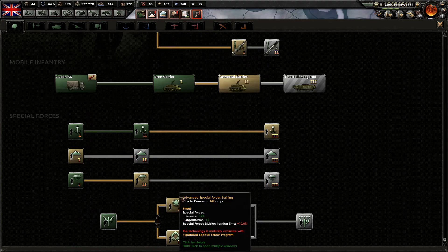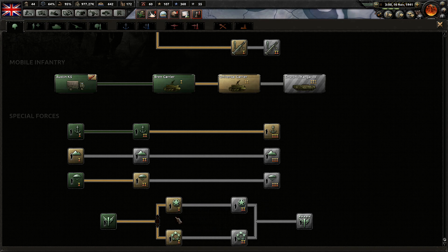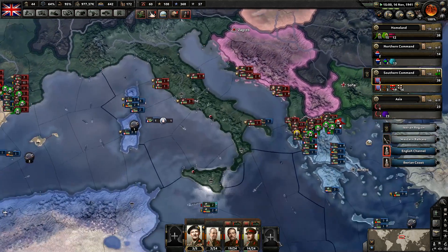We're going to be entering 1942 here, so any 1941 and 1940 techs we want we should probably go ahead and get. Down here we have an option for special forces — it's basically a quality versus quantity type thing. We can get better special forces where their defense and organization is higher but they take longer to train, or expanded special forces where the training timer is quicker and the special forces capacity multiplier is up so we can have more. I'm always one that likes to go for quantity over quality personally. I really wanted to get mountain infantry because we're fighting in so many mountains — let's go ahead and do that. If we'd had that by this point it would have been really useful in Spain and incredibly useful in Greece.